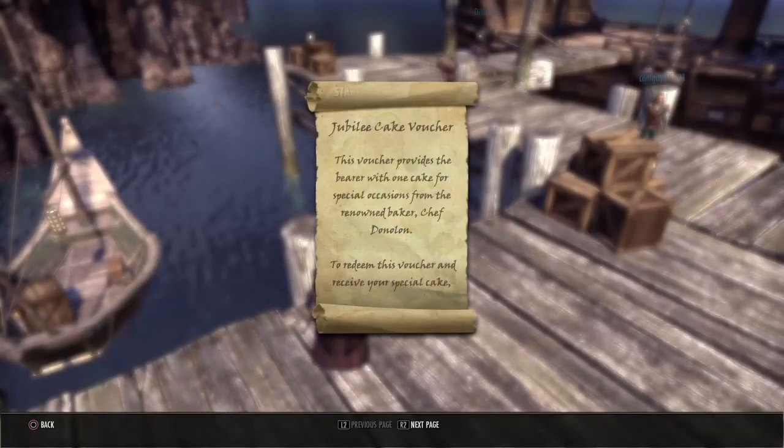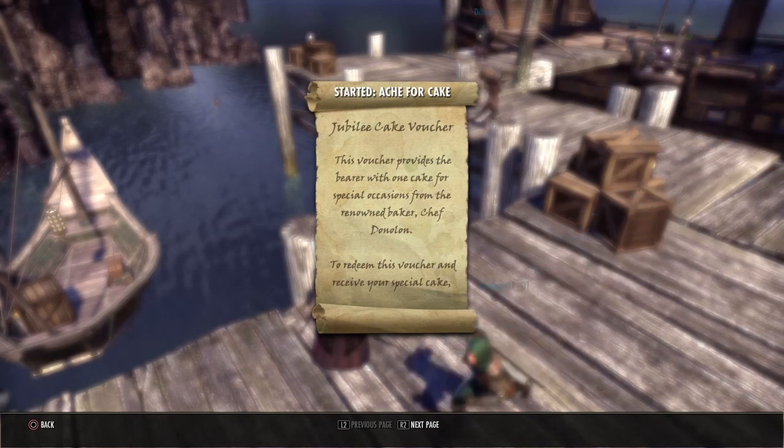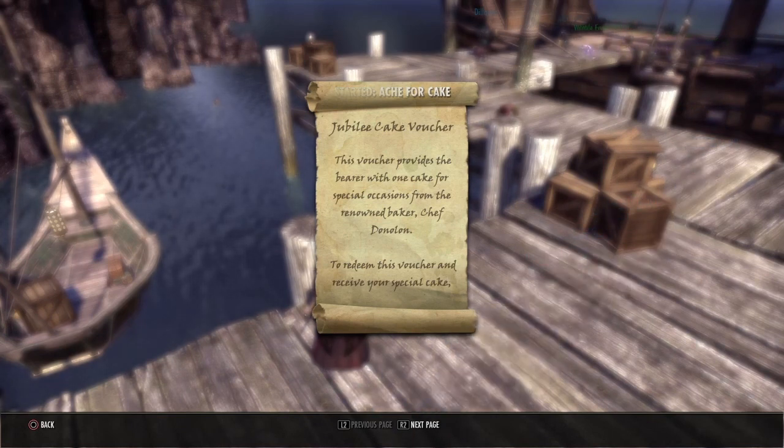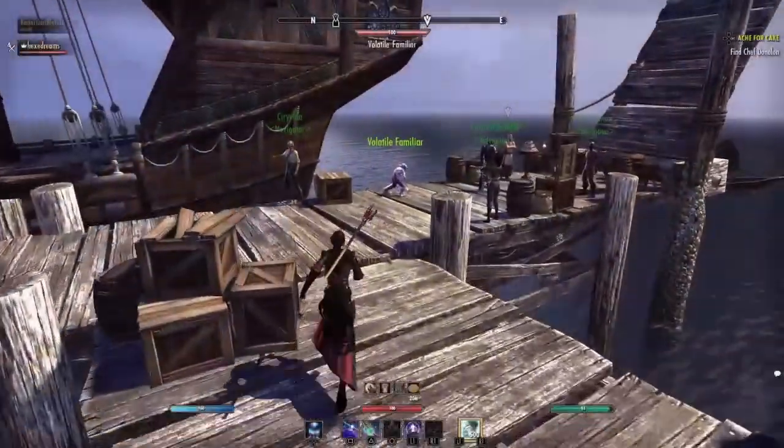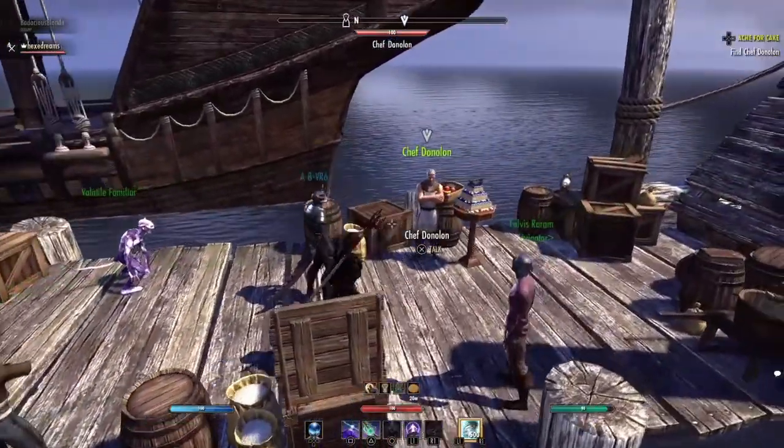First thing you want to do is go and try to find your cake voucher, which will have that icon above it — it's very easy to find. Once you have your voucher, you want to make your way to where the chef is.